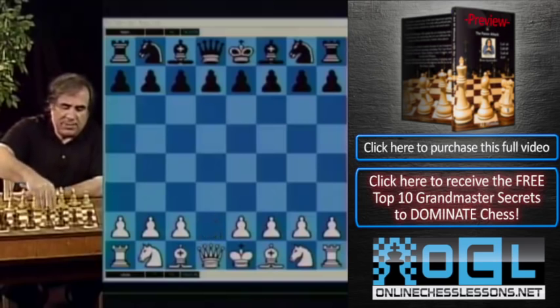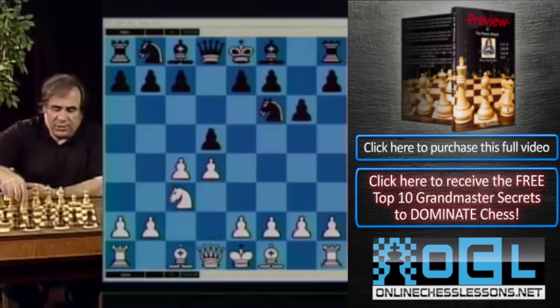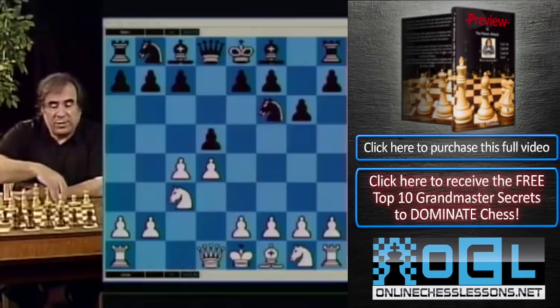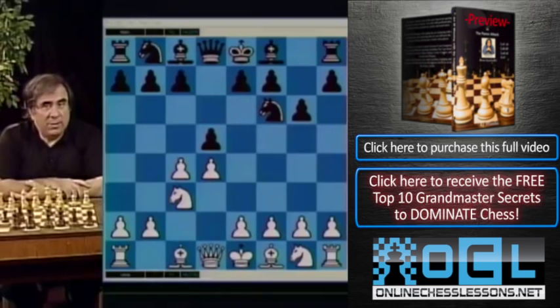White chooses — for example, after d4, knight f6, c4, g6, knight c3, d5 — white can play c takes d, knight f3, or even after c takes d, knight takes d5. There are a lot of different continuations. White can also play the bishop f4 variation, bishop g5 variation. Black has to be prepared very well because this is a very active opening, and if you misplay a little, you will face a lot of problems.